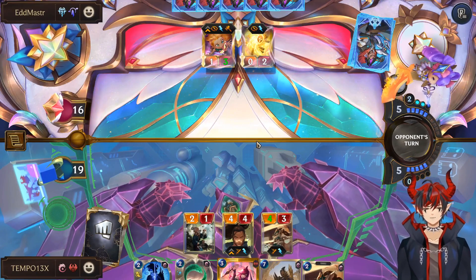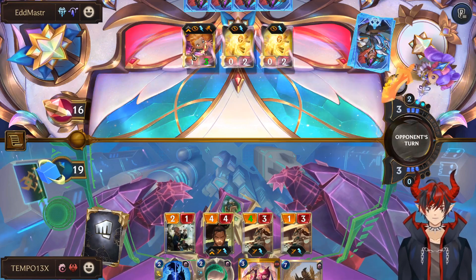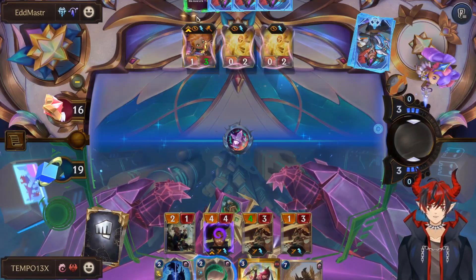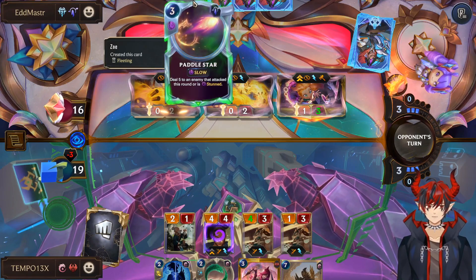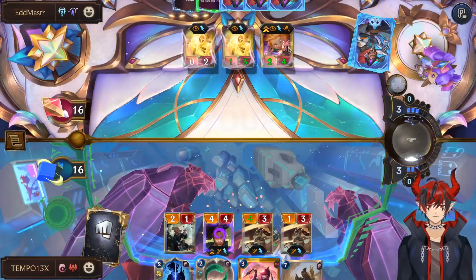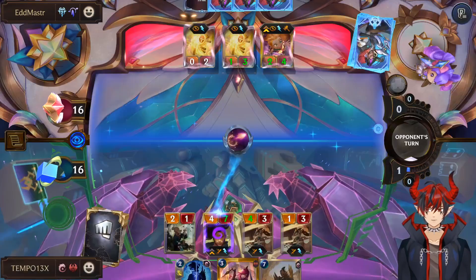Second Zoe and Paddle Star for 3. I'm going to have to Twin Disciplines to keep the Yasuo alive. Can't block them — they're all elusive. Battle Star — there it is. We will Twin. I think that Zoe is going to level and be a pain, to be honest.